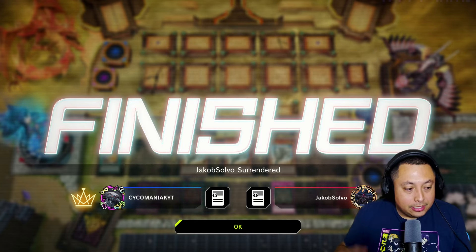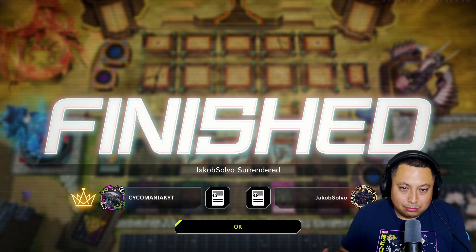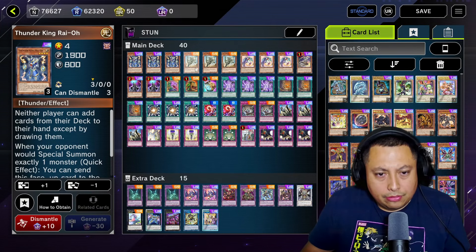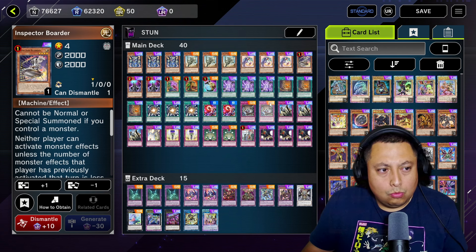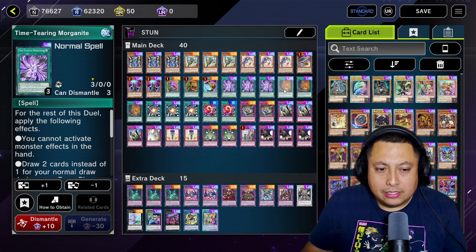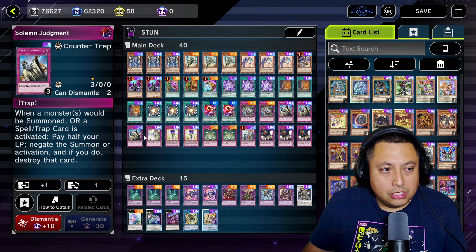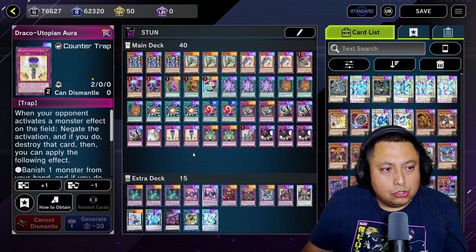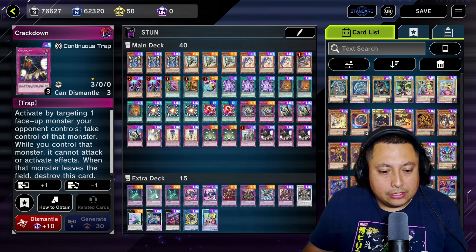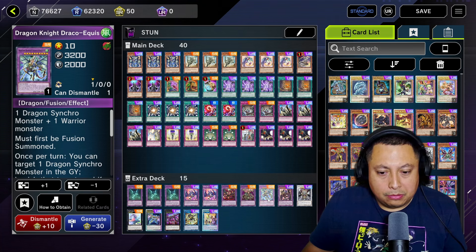I honestly enjoyed this deck — it's super fun getting to troll people in ranked. We're in platinum two and trying to get up to diamond. I've shown off the deck list before but let's go over it: three Thunder Kings, three Fossil Dyna, three Luna, one Inspector Boarder, one Dimensional Shifter, one Pot of Desires, one Pot of Extravagance, one Power of Prosperity, three Time Tearing Morganites, three Necro Valleys, three Super Polys, two Life Hacks, two Evenly Matched, three Solemn Judgments, one Solemn Strike, two Macro Cosmos, one There Can Be Only One, and three Crackdowns.